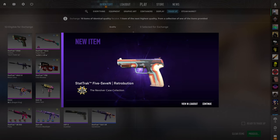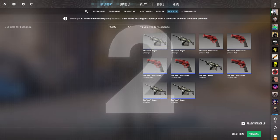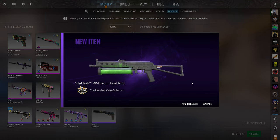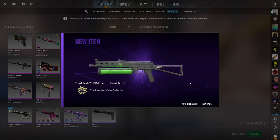Second to last tradeup for the mil-spec to restricteds. Please show me another revolver outcome — three, two, one, boom. Okay, that's the worst revolver outcome, but it was a revolver outcome. I think that's about a $0.03 profit, so we're still in the loss right now, but it is what it is. Let's see if we can get one final revolver output to put us into profit.